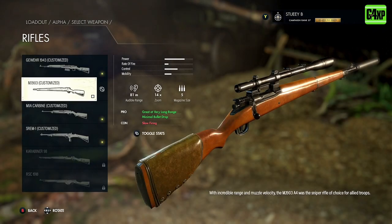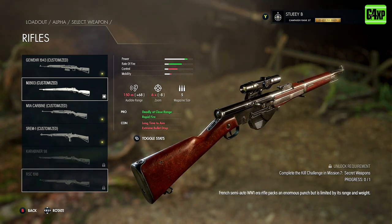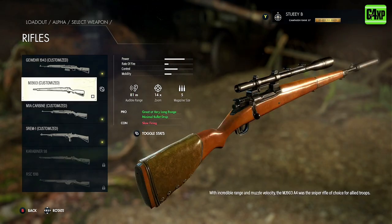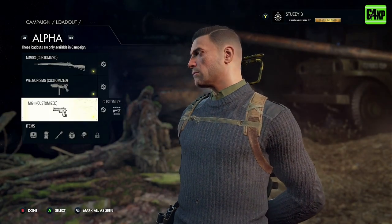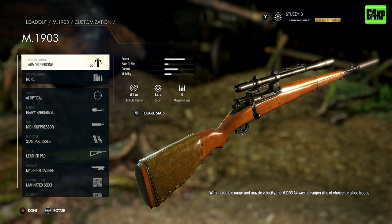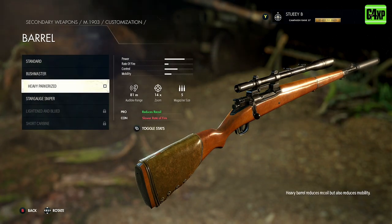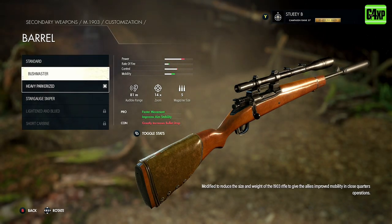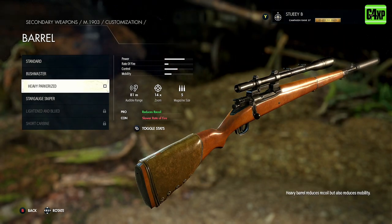Once you get into your loadouts, assuming you're playing the campaign, you have a number of weapons that you can choose from. These weapons will unlock — for instance, with the RSC 1918, with the kill challenge in mission seven. Each weapon will have a number of attachments, and each of those attachments will have positive things as well as negatives. There are pros and cons to every attachment, so take some time to figure out what kind of weapon setup you want.